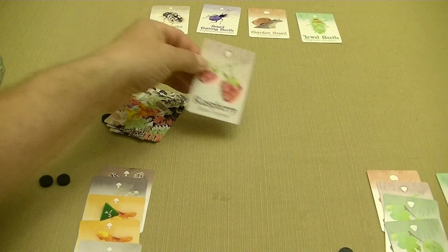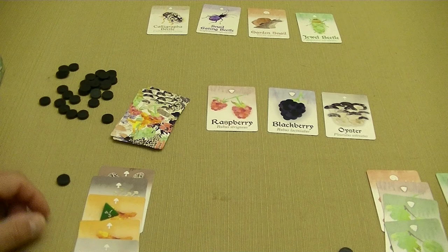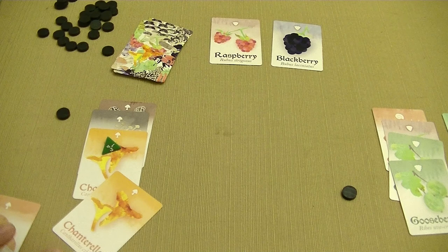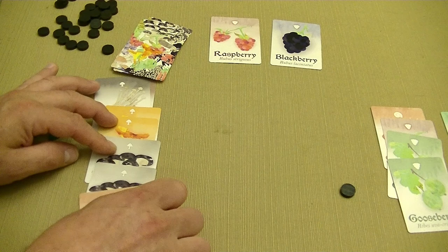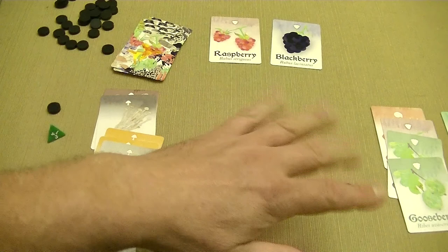Back to the first player — we roll and three cards come out: a raspberry, a blackberry, and an oyster mushroom. We're going to spend one to grab this oyster mushroom — this is another matched pair. If we look at what we have, we now have two pairs of chanterelles and two pairs of oyster mushrooms, so that's six points just from pairs. Plus if we have the majority with seven mushroom cards, and three points for each pair — we're at 13 points just on this one type of card. We may sell off some others to get more fluidity to compete.